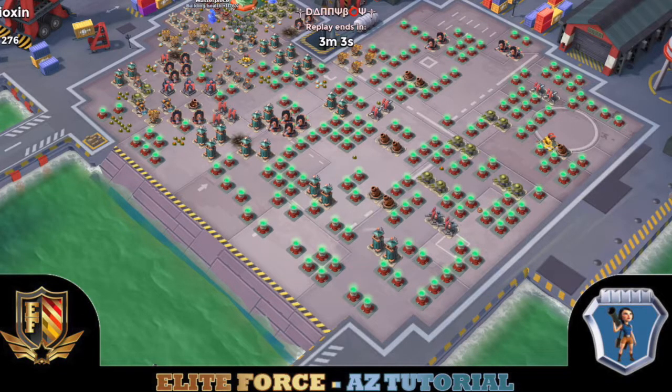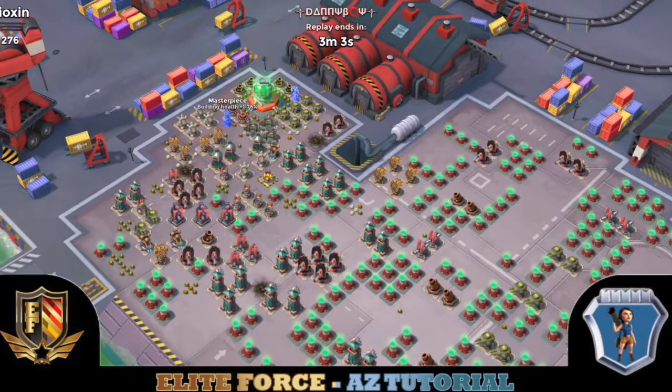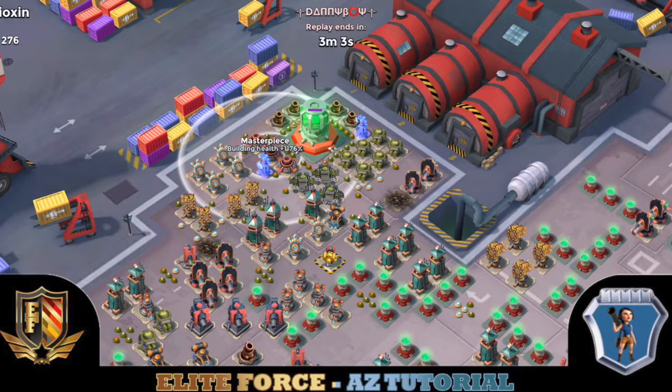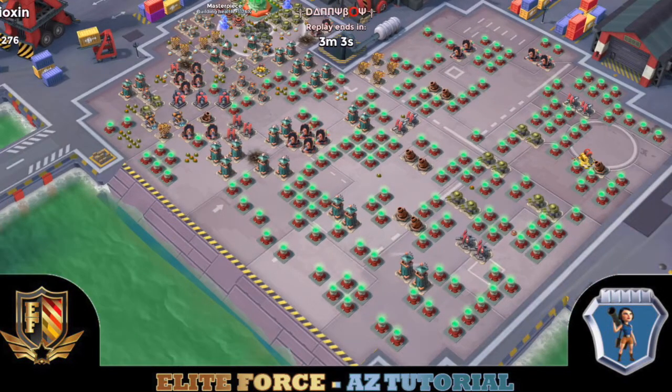Today I have quite the treat for you, in my opinion, from Elite Force 10. This is Billy hitting. This is a 2.5 million Diamond with a hot beach, as you can see here. The MGs here, the mortars here.